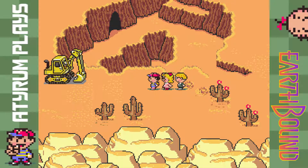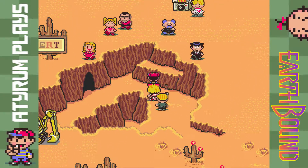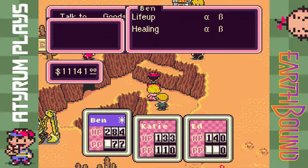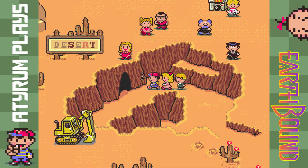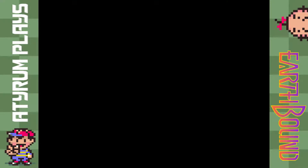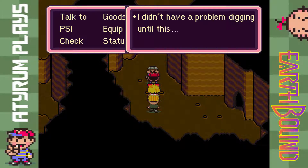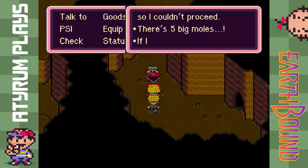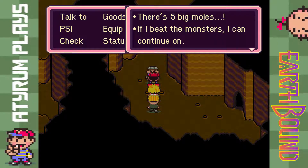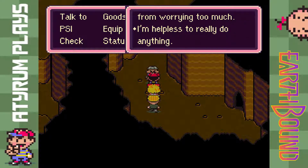Welcome back to another episode of EarthBound. After healing a sunstroke, we're heading back to the hole where a guy — I don't even know his name — mentioned he was digging for gold. I believe this is him right here. He found a maze down here, lots of monsters appeared, and there are five big moles we're going to have to defeat so he can continue digging.